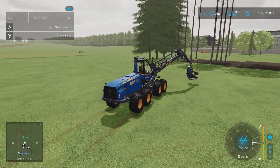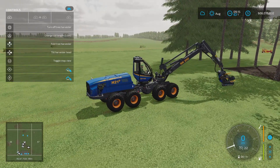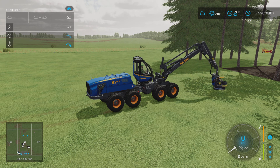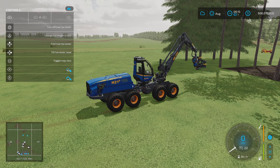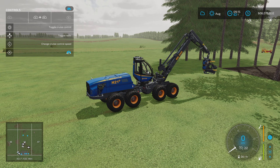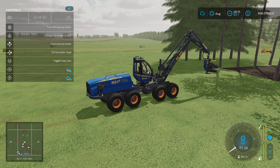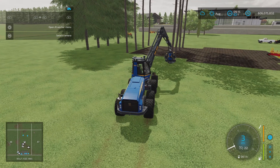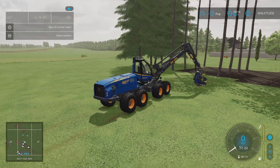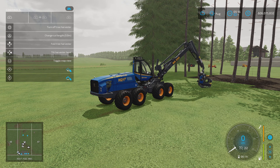There are various controls you need to be aware of. You've got the in-and-out movement of the boom arm, then the up-and-down, then left-and-right turning, and if you hold L1 and R1 you can rotate the cutter head almost 360 degrees. What I normally do is face it directly forward, turn the swing arm out to get an over-the-shoulder view, and position it just off the ground.